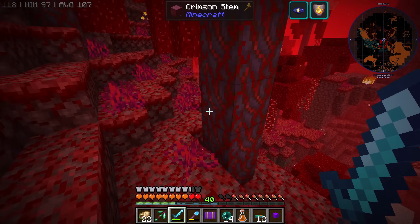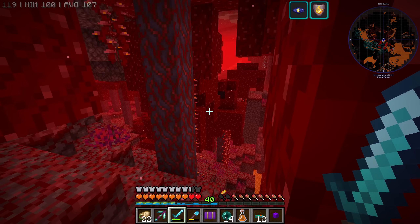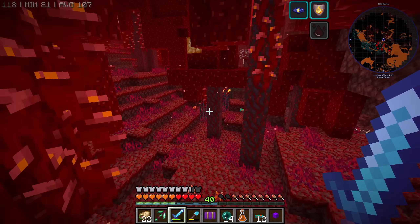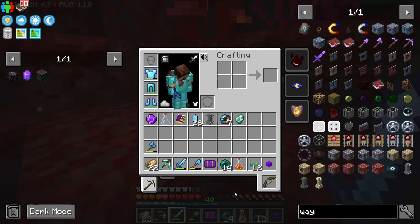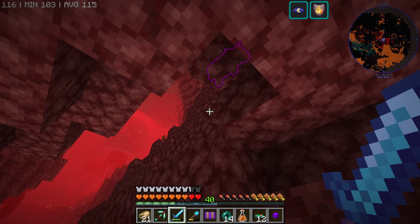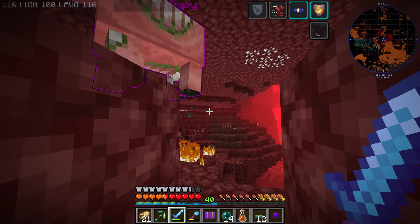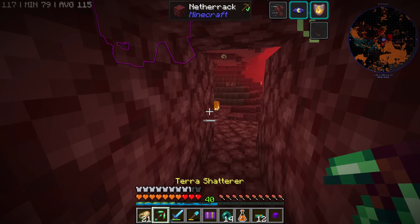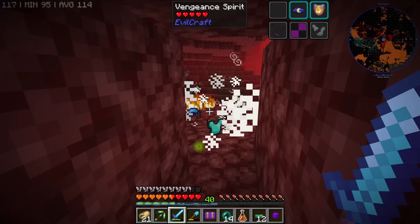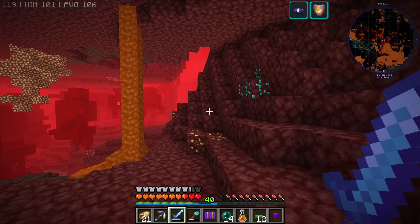We have some ender pearls and I got a waystone, and I think I found what we wanted. On the map, you can see a lot of piglin brutes, so that should be a bastion. And there's an epic boss from Nether Delight — it explodes. Do you think there is a chance we can kill him? He does an area of damage, as long as he doesn't teleport me I'm good, and he flies. He died! We finally got something epic. Let's go to the stupid bastion.